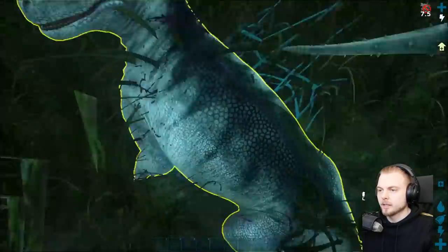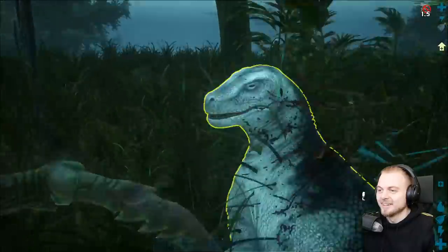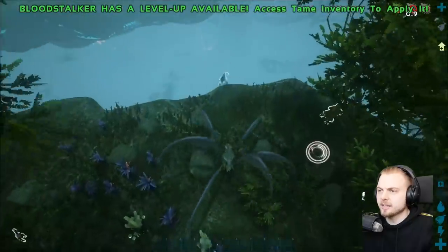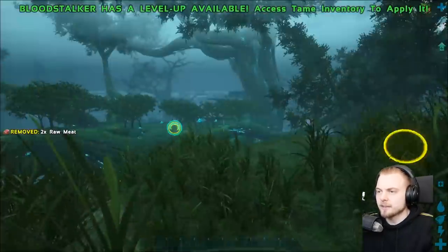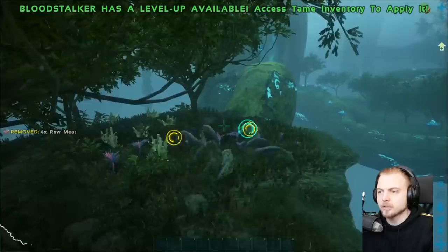I'd say its main function is definitely the mobility — just being able to traverse the landscape with such ease, especially in this annoying swampy area. You get pestered by swarm insects all the time, so this thing is definitely an awesome creature to have. The Bloodstalker also has a C attack — if you press C it kind of uses its front legs to slice enemies, which is pretty awesome.